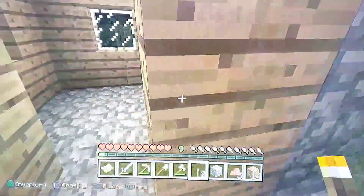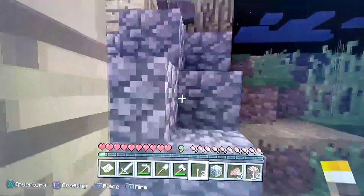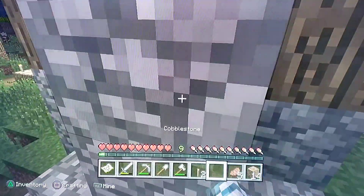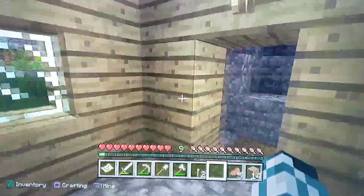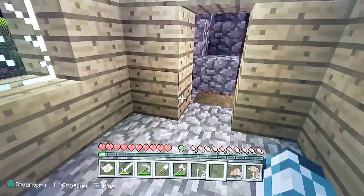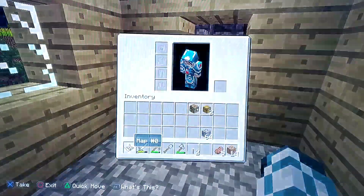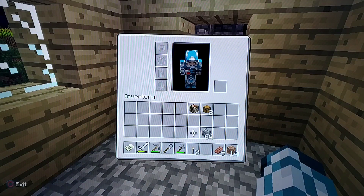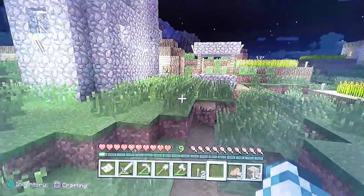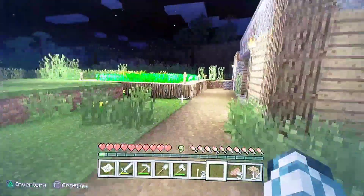This one right here was really weird because it was way up above the ground, so I had to build cobblestone stairs so they could actually get up in there. We don't have a whole lot of torches. Let's go check out the blacksmith and see what kind of good goods are in there.